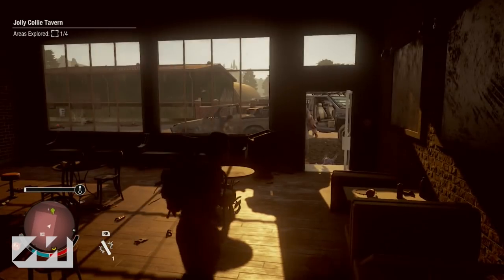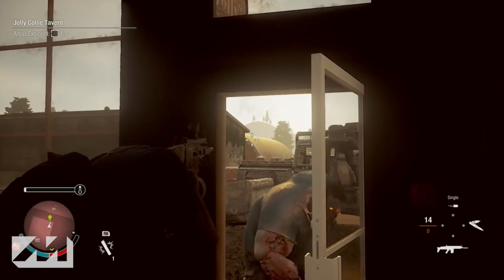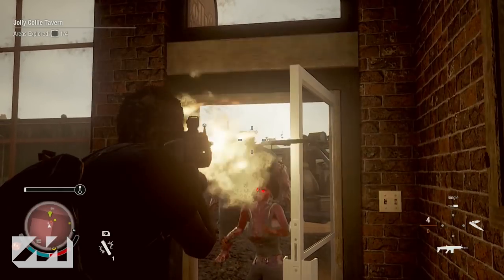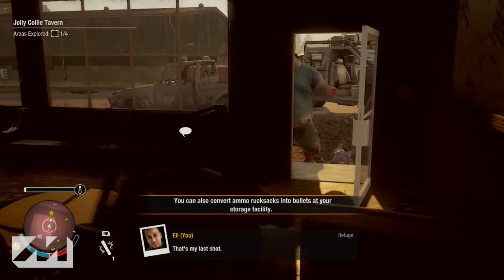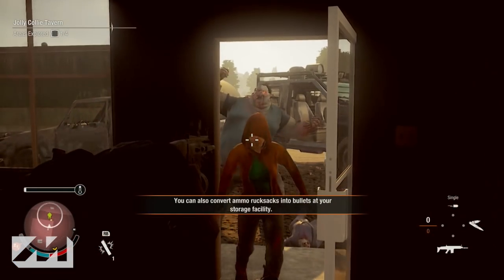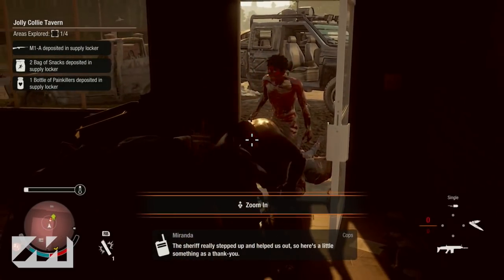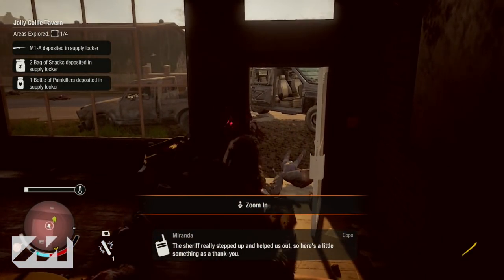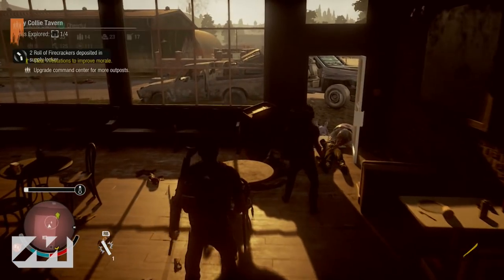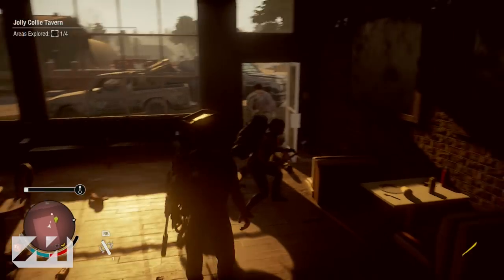So what you need to do to take these guys out: the first thing you need to do is aim for the head. You need to always make sure that you have some sort of rifle with a lot of ammo. Generally the pistols aren't going to do anything. Sometimes if you have the Magnum that might actually help, but most of the time pistols are garbage and aren't going to affect the juggernaut at all. So make sure that you have some sort of rifle, and I highly recommend bringing tons of ammo. You need to aim for the head — the headshot is key with the juggernaut.